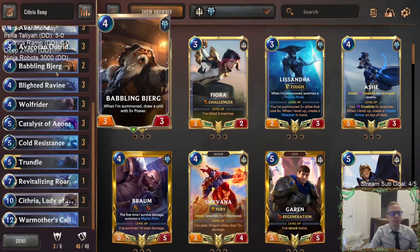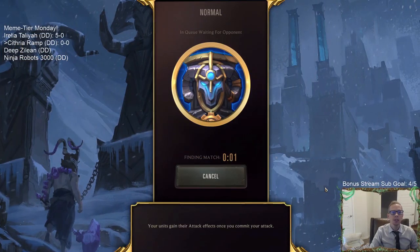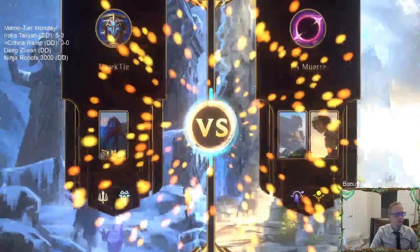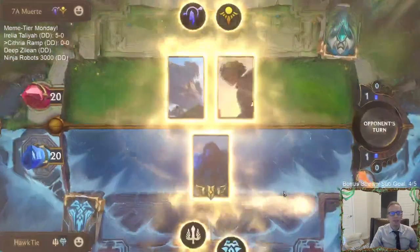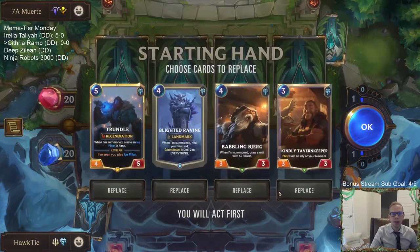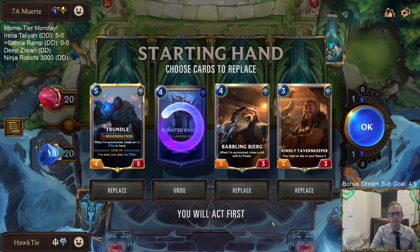Alright, let's go ahead and get to it - let's play some Cythria Ramp, heading over to the Freljord. We're going to Normal because it's Meme Tier day. Alright, Taliyah Malphite - they're gonna have a lot of landmarks, so I feel like our Avalanches are gonna be good against landmarks. I'm gonna keep this three, four, five hand.